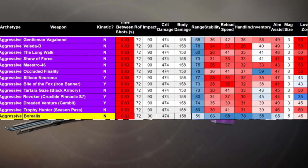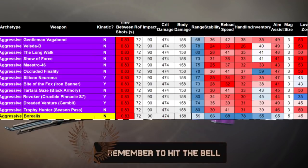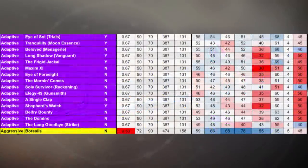Borealis has the most stability, handling, reload, and aim assist — and some stats like handling and stability are pretty much double of the next best aggressive frame legendary. It's a monster. That aim assist and extremely high 78 handling stat is the bread and butter. When you compare it as a hard-hitting aggressive to the adaptives, the range stat and aim assist stat are more in line, but every other stat is crushed — 15, 20, sometimes 30 more stat points in a category.